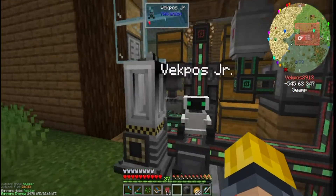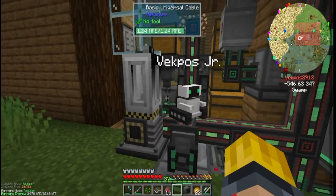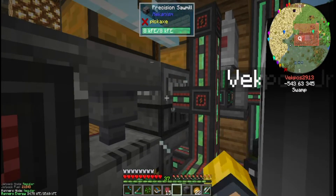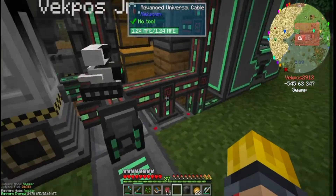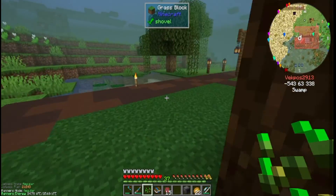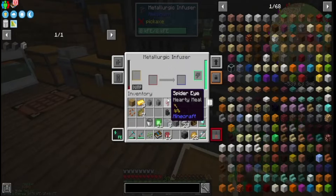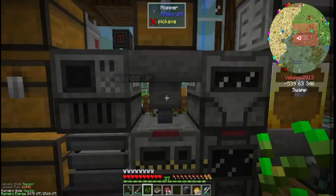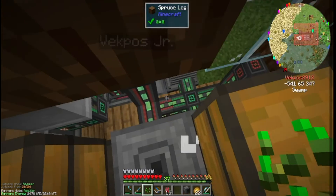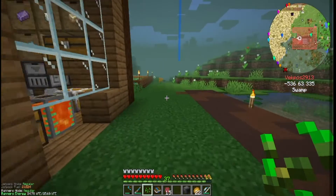Where did it go? I'm being serious, where did it go? What is that glass pane? Let's get that out of there. Where did the machine go? They have the enrichment chamber there — unless it got sucked into one of the hoppers. I don't think that would have happened.